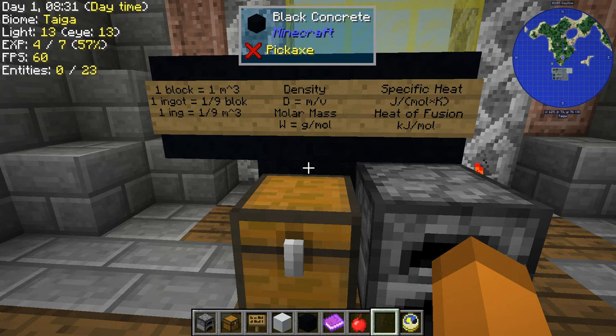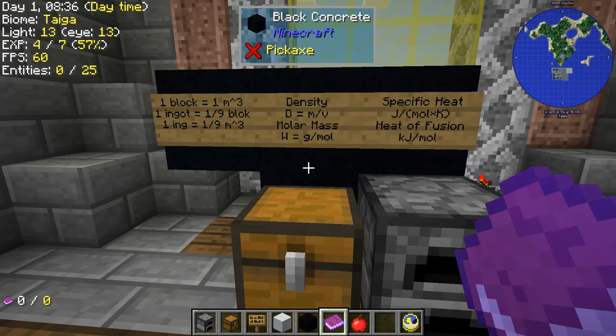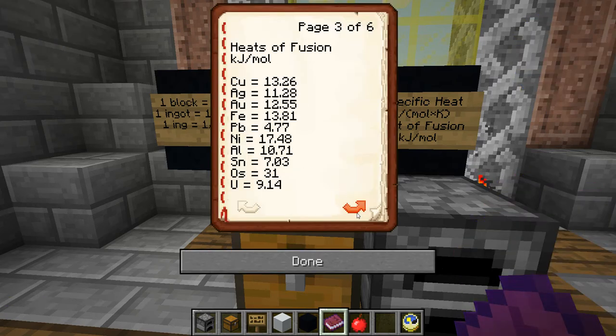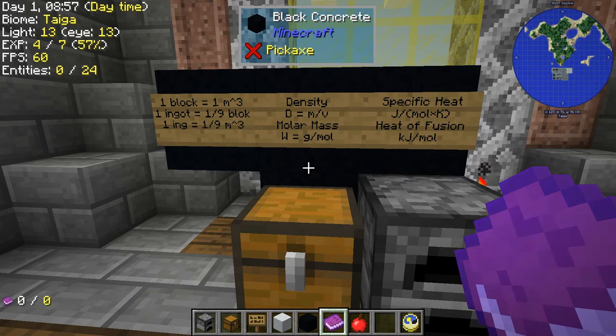If we have a list of the densities, we can calculate from the volume that long list of numbers — the mass of an ingot. We know the volume and we know the density, so we can get the mass of that ingot. With the mass of that ingot, we can use the molar mass to find the number of moles that is in an ingot. We can take an ingot, use its volume and the density to find the mass, then use the mass and molar mass to get the number of moles in an ingot.